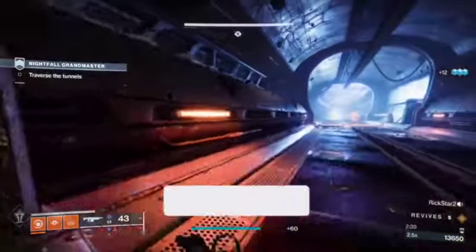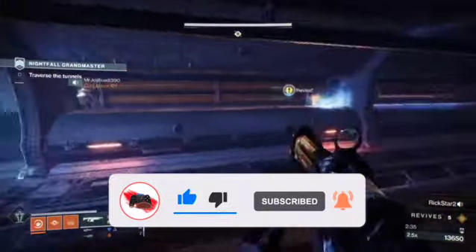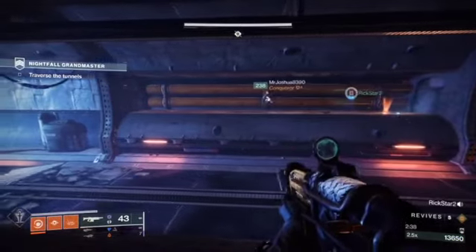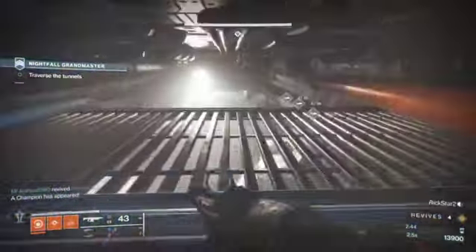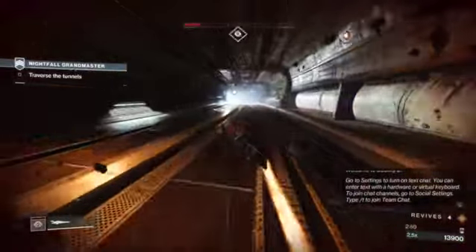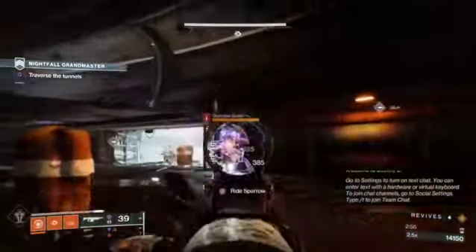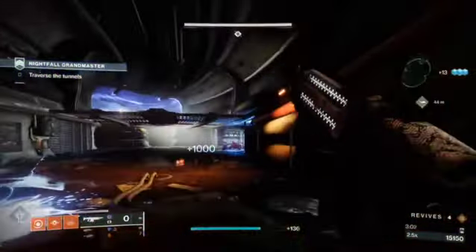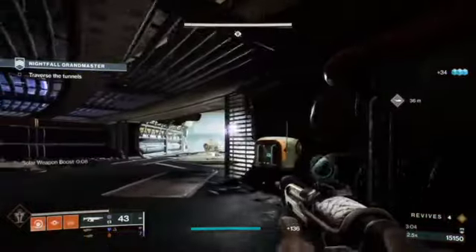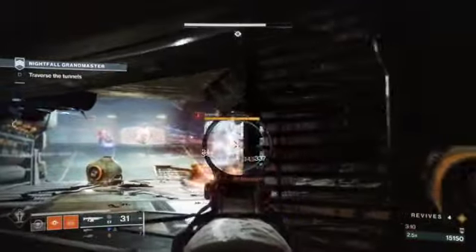Keep pushing up — once you get to the end of the tunnel they'll stop coming. Drop down in, and when you drop down just watch for the trains as they pass. Don't worry about the sparrow enemy. When you come in, watch out — you can be blown up by that little barrel. I blow it up and move the other barrel so it doesn't kill any teammates, then push up.